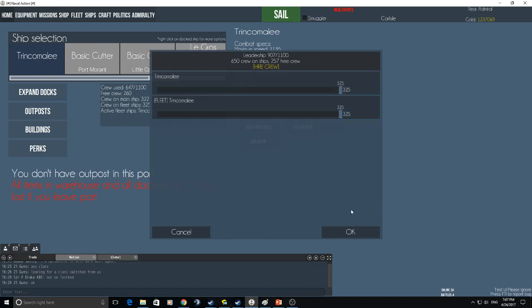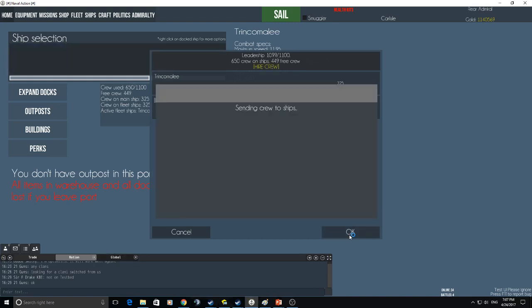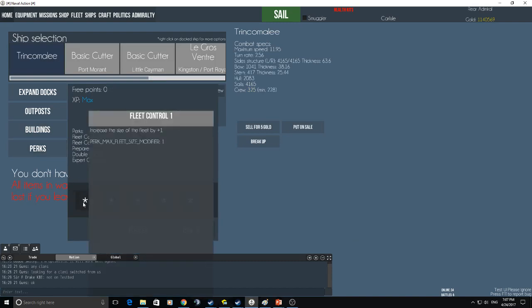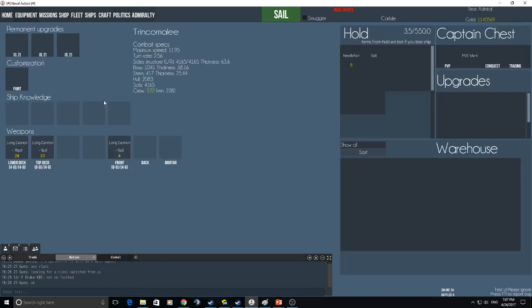I could go to full crew now — look at that. So you really do need to make your mind up as to whether or not you're going to capture a ship or sink a ship for your PvE marks and your PvP marks. These are your perks. If we go back to the ship — I haven't got any knowledge on this particular ship, and if I did have knowledge then I could add in some of the ship bonuses and some of the permanent upgrades which you can craft.